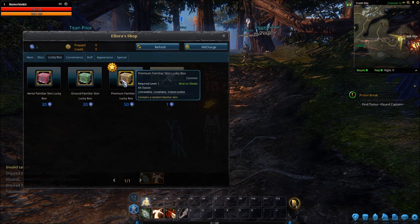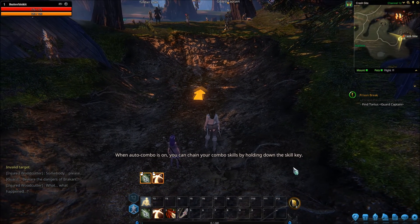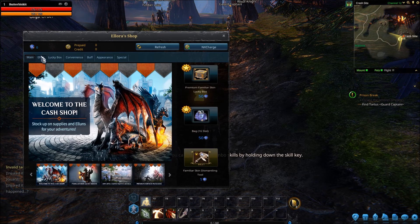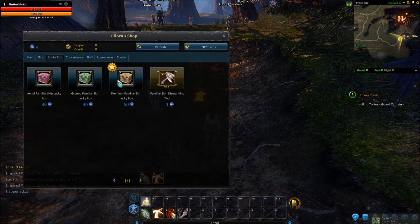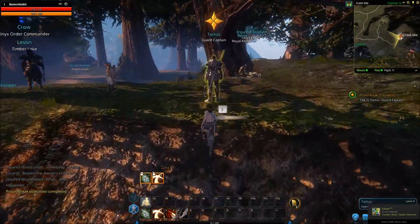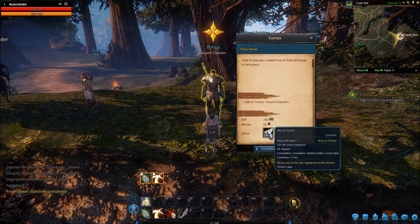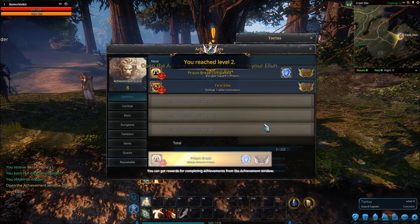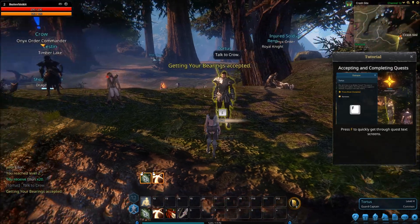It doesn't look overall game-breaking, except for this lucky box where you're gonna get some familiars. When I go to the shop — Control S — Elune looks like these coins, but I don't know the exchange rate and if this is a lot or a little. We're going to go ahead and do a couple more quests. I reached level two and got two Elune for that, so that's cool.